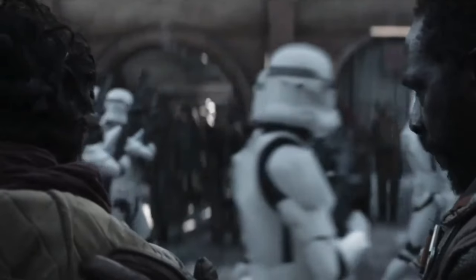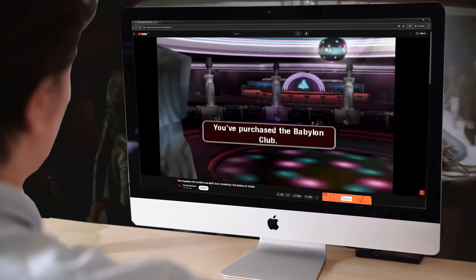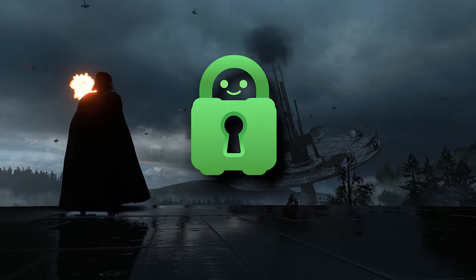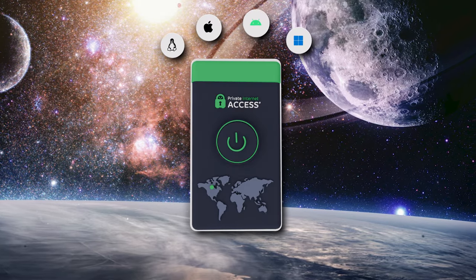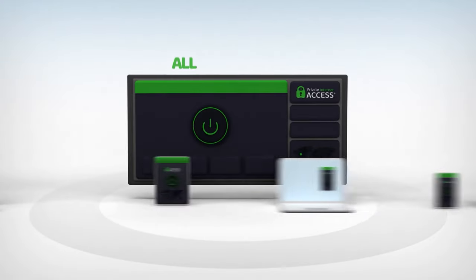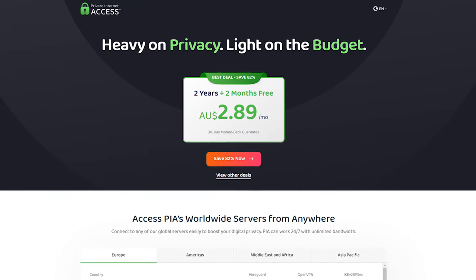Did you know that the Empire is watching you? They want to send your data to shady individuals in exchange for some credits so that they can build their next Death Star. Every time you browse the web, your data is vulnerable. But thankfully, you can disrupt these attempts with Private Internet Access. PIA encrypts your internet connection to prevent those bucket heads from getting access to your sensitive information, and enables you to access region-locked content from all over the galaxy. Go to piavpn.com/thebetanetwork to get 83% off a two-year subscription with an additional two months free.